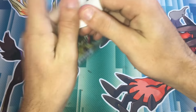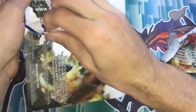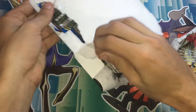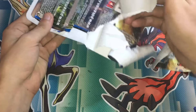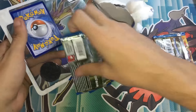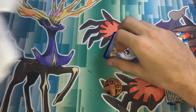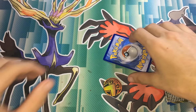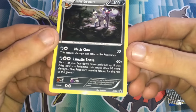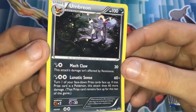We'll get straight into it. Comment below if you want to do a collab video or pack battle me. So the scores — the scores are as they always are, if you guys don't know it'll be on the screen right now. A reverse rare is one point, a holo card is two points, an EX or break card is three points, a full art is four points.